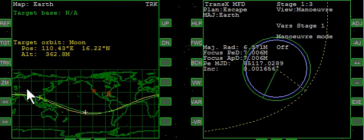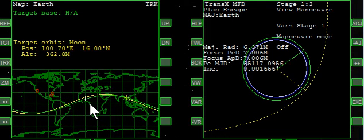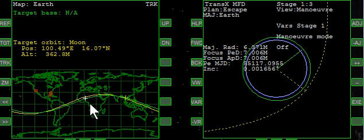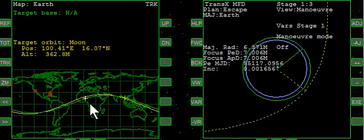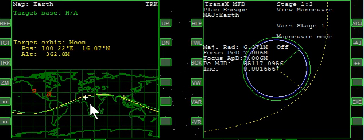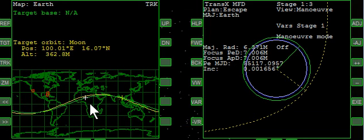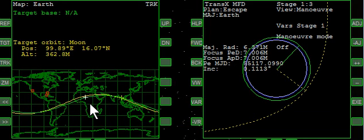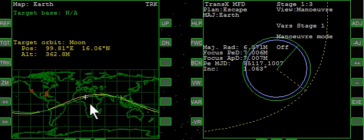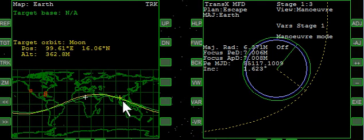We're not very far from it. So what we're going to do is advance forward in time just a little bit. I'm going to use the autopilot, and I've turned it to ascending node. I'm going to do a little bit of burning here.